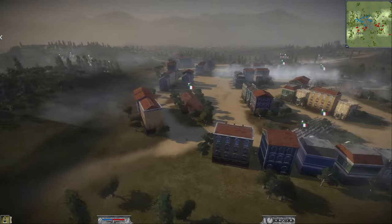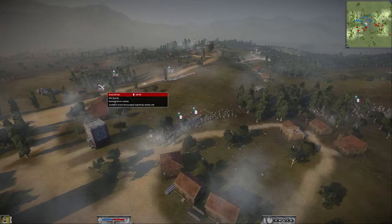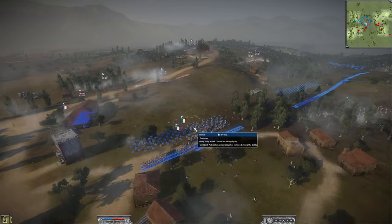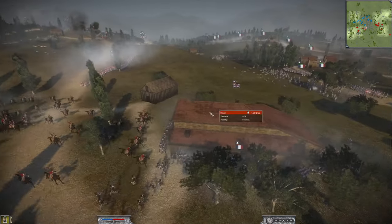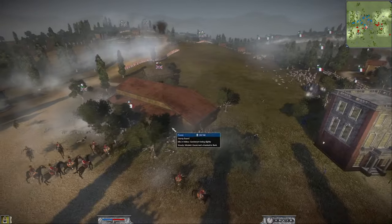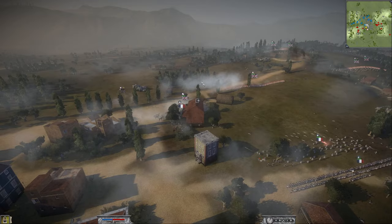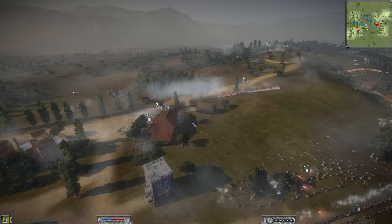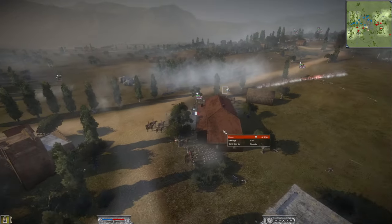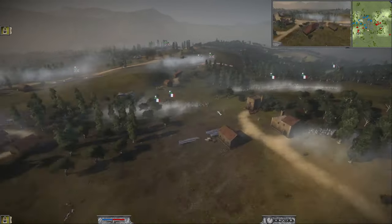I brought the Young Guard up here — I thought the Old Guard and Young Guard together are enough to hold them off and give us time to destroy this part of his army. He brings his King's German Legion light foot into a house, so I brought my Young Guards in there. But then his Lifeguards charge us, and the Young Guards wouldn't get into the building — they were engaged in melee. These Lifeguards are a very strong unit.